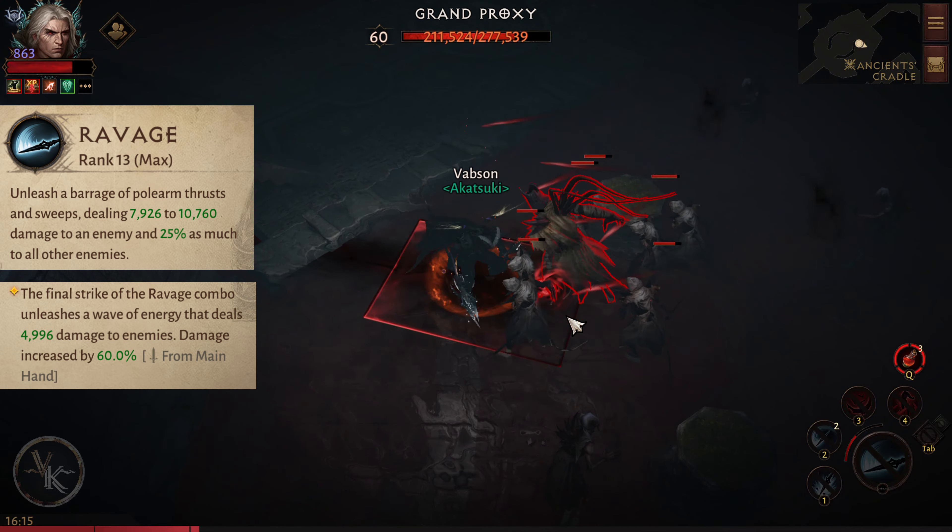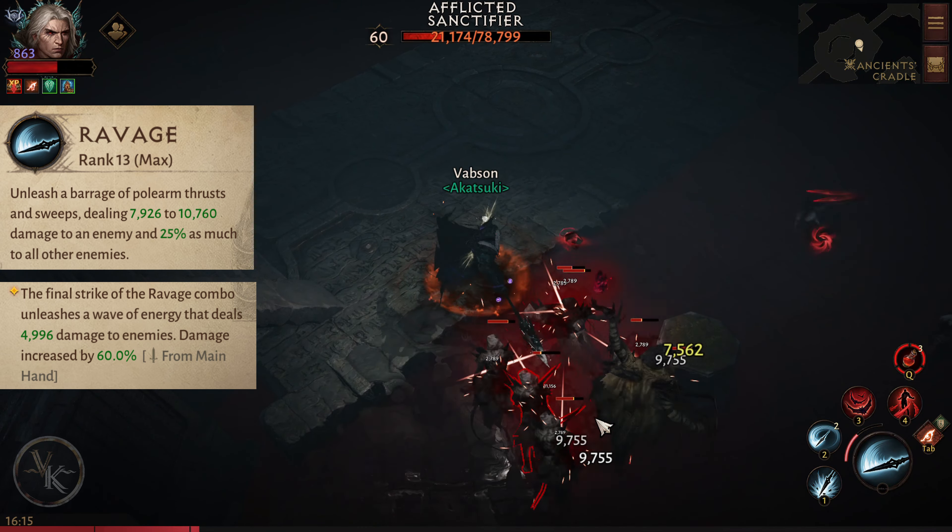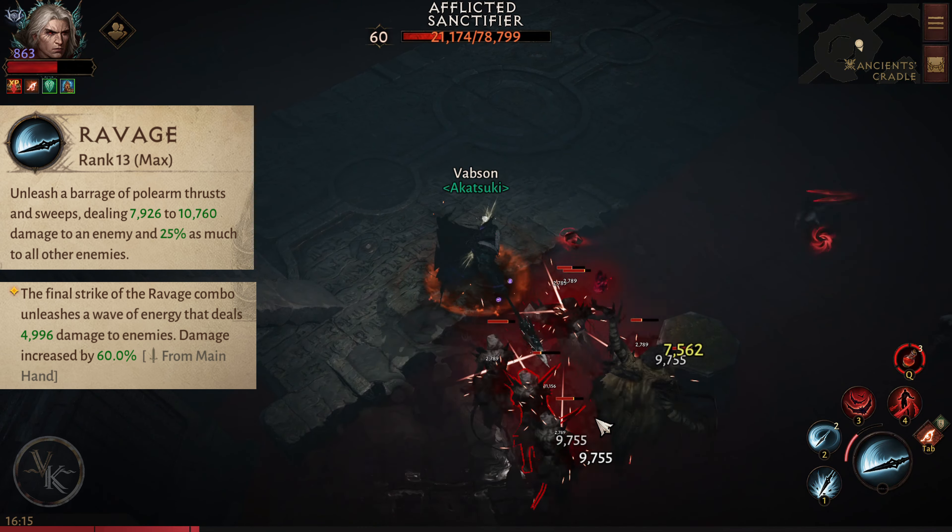Ravage. Unleash a barrage of polearm thrusts and sweeps, dealing 8,000 to 11,000 damage to an enemy and 25% as much to all other enemies. The final strike of the Ravage combo unleashes a wave of energy that deals 5,000 damage to enemies.